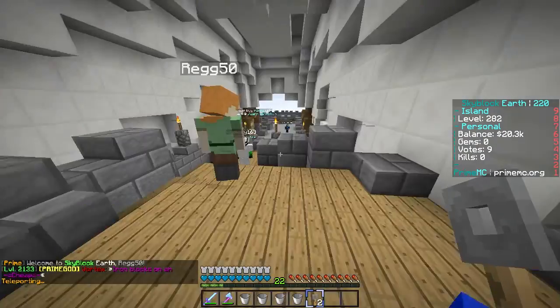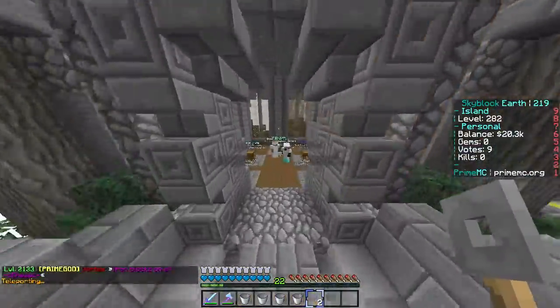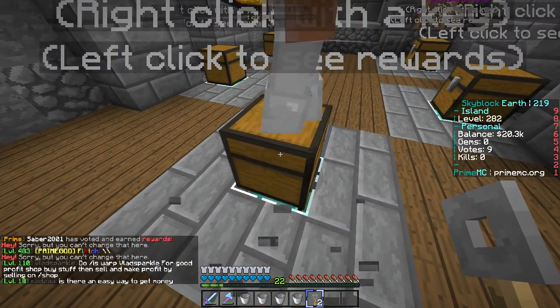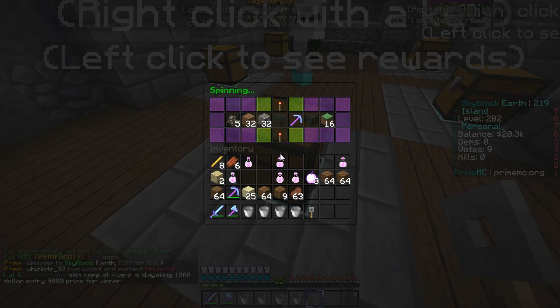So I guess that's what we're going to be doing. First, we're going to go use the vote crates. See what we can get. Please give me something good. I want money. Not a spawner.